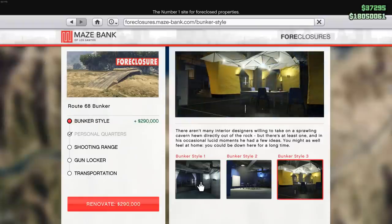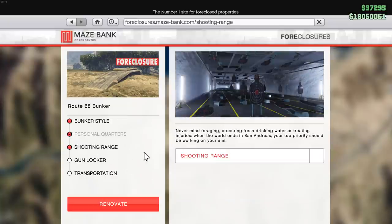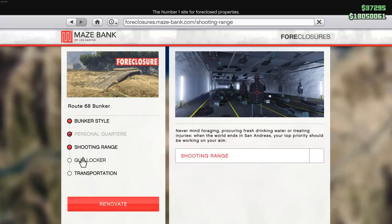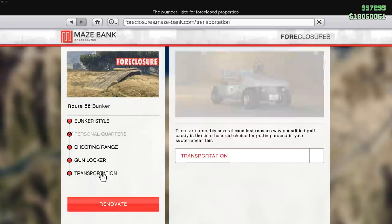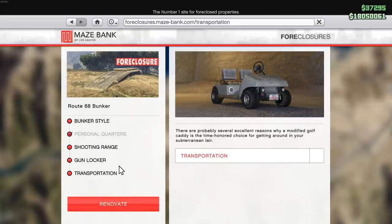The cosmetic upgrades don't add anything of value to your product. The Gunlocker can be useful if you want to make your own custom loadout, and the shooting range allows you to win some extra stuff like t-shirts and five additional grenades in your inventory. Personal quarters allows you to spawn within the bunker. It's entirely up to you if you find any of this worth it. You can also decide to purchase a cheap garage or an apartment near your bunker for half the price.